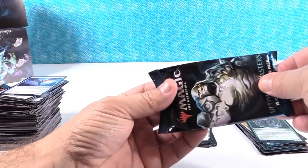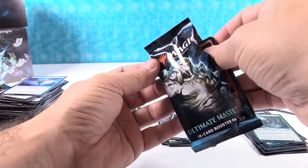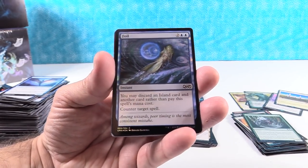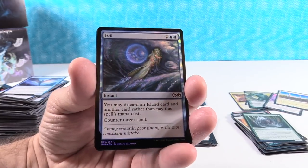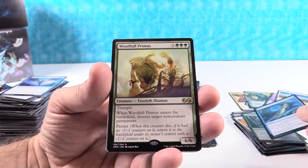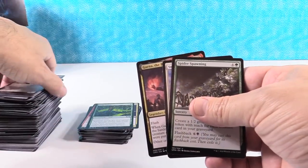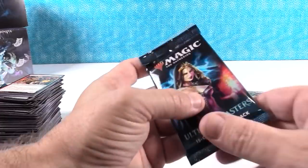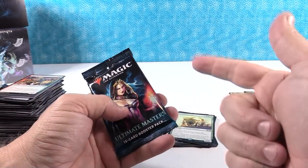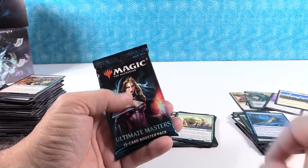After this next wave or influx of cards hits and we see what that does, I think we're going to see this move to $400 pretty quick. From there I think we'll go to $500 - within a year we'll be at $500. It's fun to go back and look at previous product and compare the kind of value you can pull from packs to this set. Seriously - you've got Karn, Snapcaster, Tarmogoyf, and Liliana - all $200-plus box toppers.